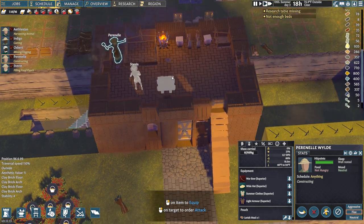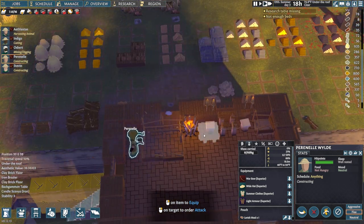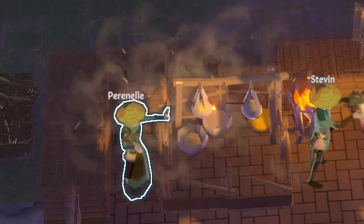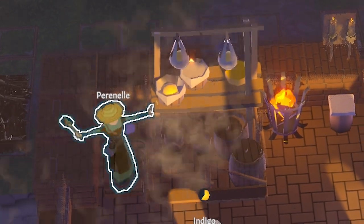I prioritize construction because the sooner you start fermenting things, the happier settlers will be. So let's speed edit this. As with all production assets, you'll want to get your production queue set up.